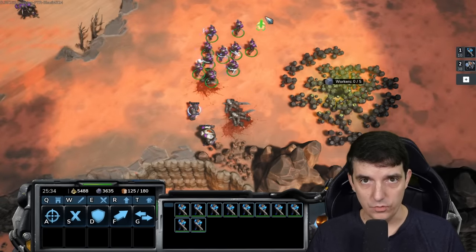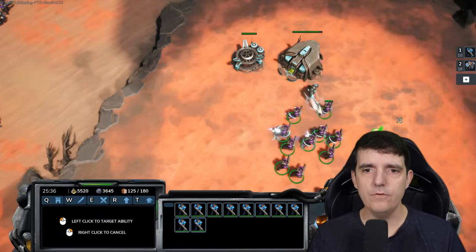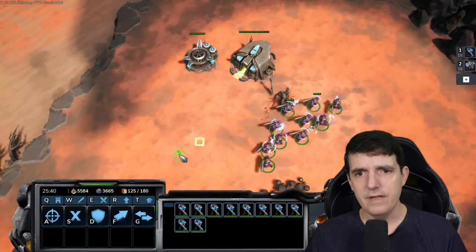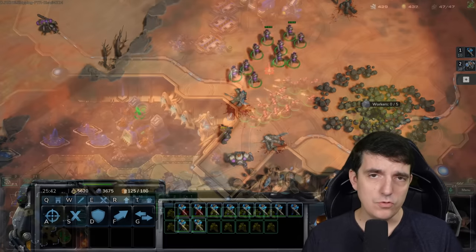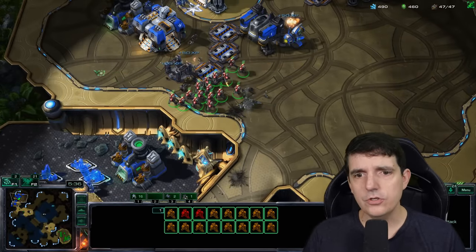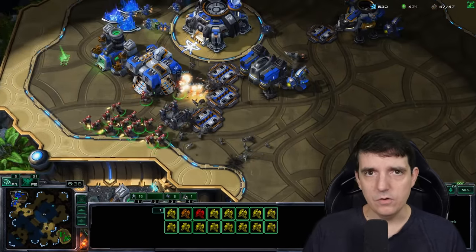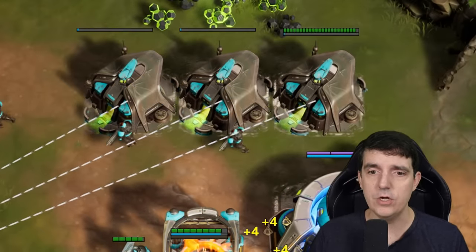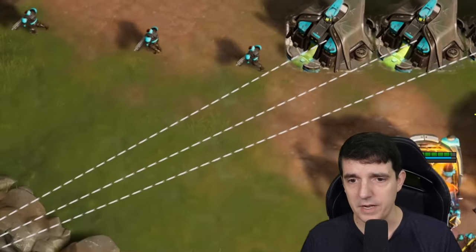Hey guys, today I want to talk about the Stormgate units, and let's start off with the biological units of the Vanguard. Vanguard are most similar to Terran from StarCraft 1 and StarCraft 2, and biological units, also known as bio, generally refers to units made out of the barracks, which is exactly what we're going to be talking about here from Stormgate.